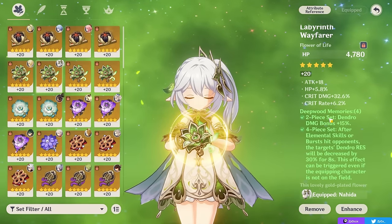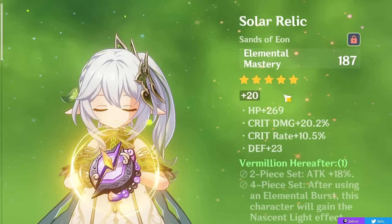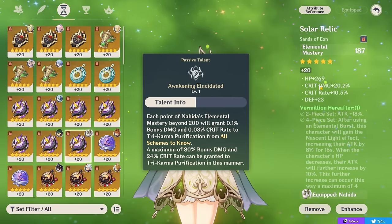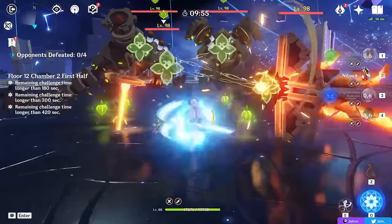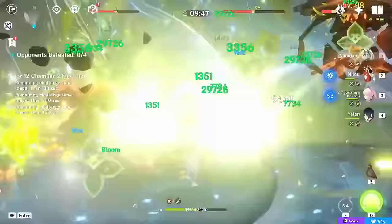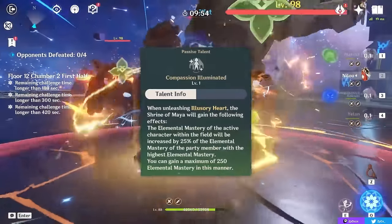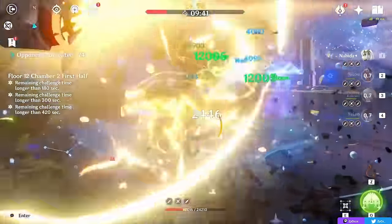For stats, you generally want enough energy recharge to use your burst as often as needed — around 120 to 140 energy recharge for most team comps, though some teams need less and others a bit more. Once you have enough energy recharge, you can look for offensive stats like elemental mastery, crit rate, crit damage, and elemental damage bonus. Note that while 1,000 EM is a cap for her passive, there are many external buffs that can bring you closer to that threshold than you think, like the Gilded Dreams set, supports like Sucrose, the Elegy weapon, the Instructor artifact set, and Nahida's own passive talent providing up to 250 EM.